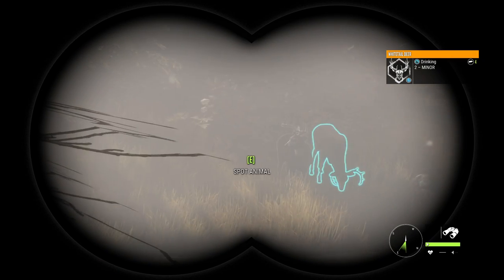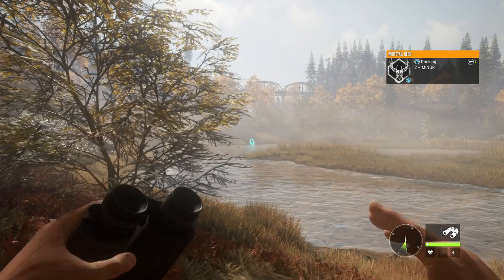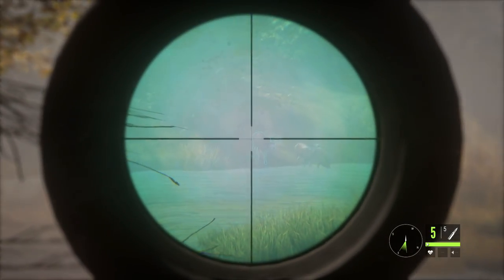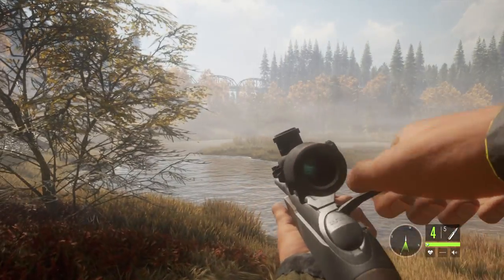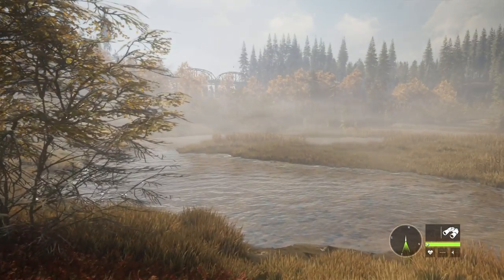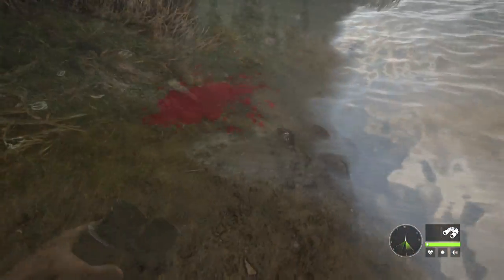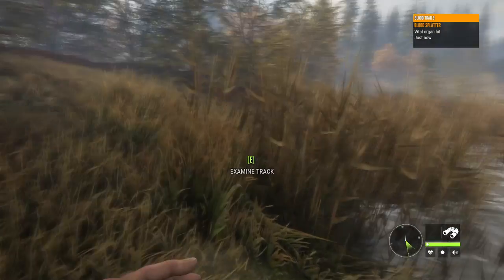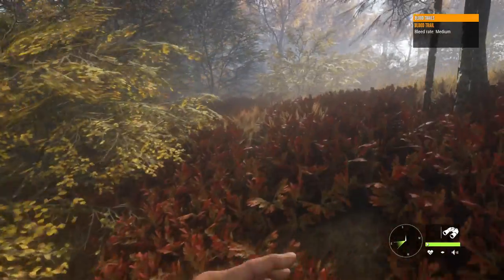We'll try to pick the best buck because it's going to give us the most XP. We'll try to get a chest shot in there behind the shoulder, hopefully into a lung. With the 243 polymer tip bullets that should be enough to bring him down. It looks to be vital blood, which is the ideal kind of blood splatter you want to see from a shot. Tracking him in this direction, he shouldn't be too far — we see that medium bleed rate, which means he won't be going all that far.